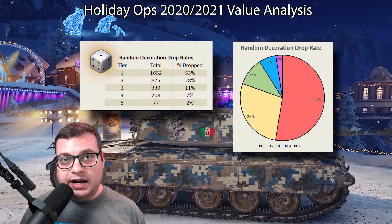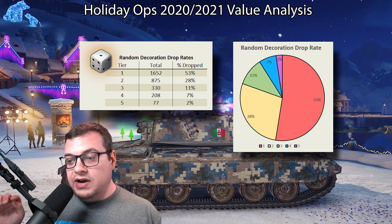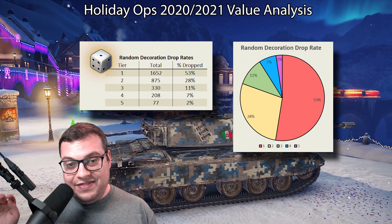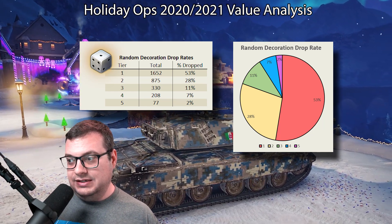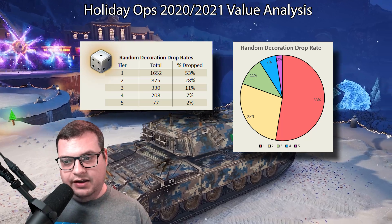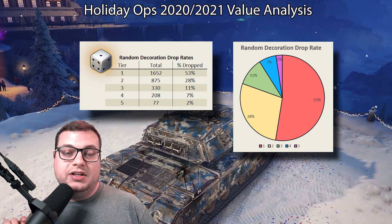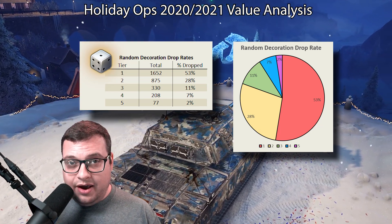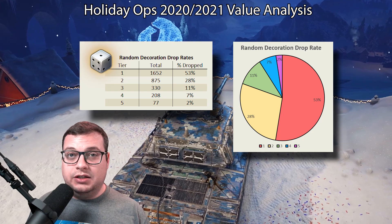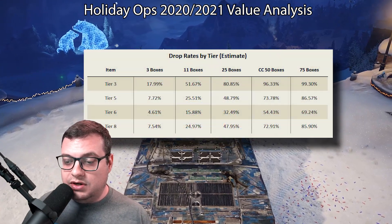In every box, you receive a random ornament. Over 50% of random ornaments are going to be level ones, and another 28% will be level twos. That leaves a very small portion for levels three, four, and five. Tier five ornaments are very rare — we only saw 77 of them across 3,000 boxes. Keep in mind that every single box comes with a guaranteed level five item.